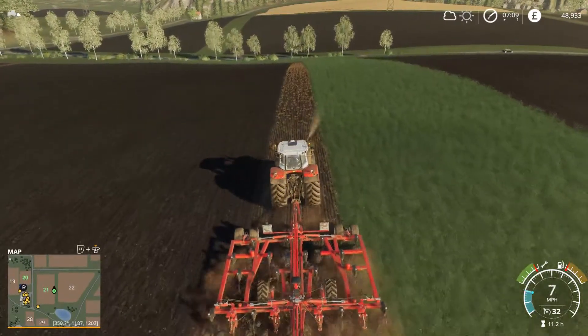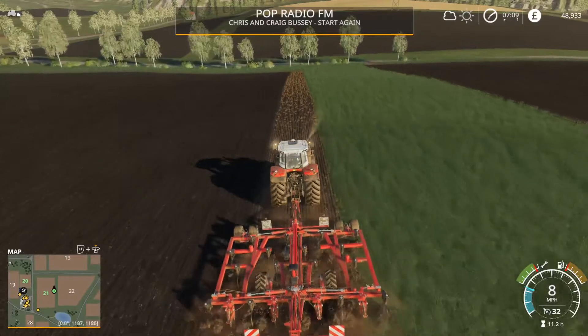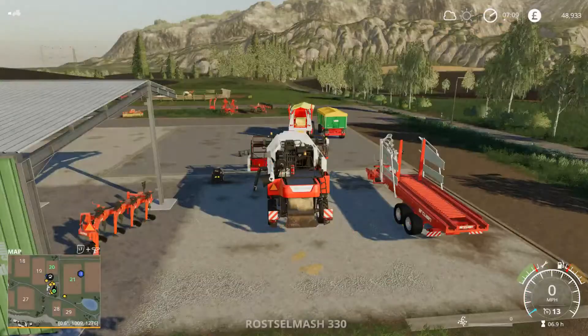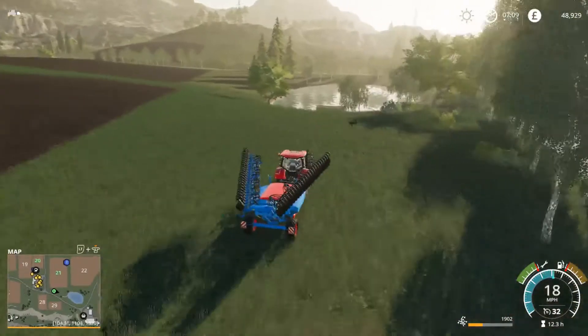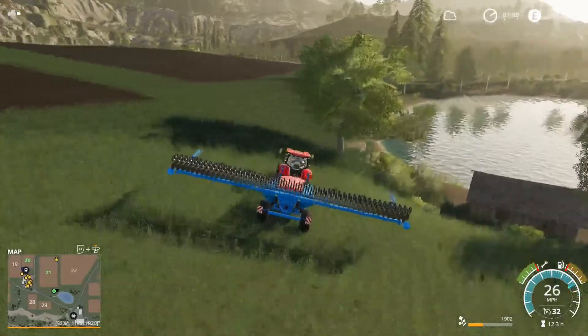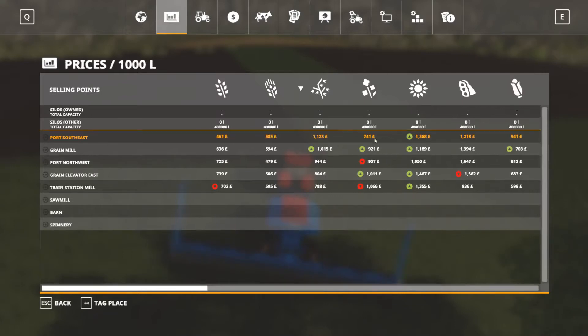Even on this big hill we don't have an issue pulling it up, and on the other side it's even better. Let's crack on — unfold — and you're going to plant canola. Let me have a quick look at the prices. Canola is on its way back up, soybeans are really expensive still, but canola is probably a good option.